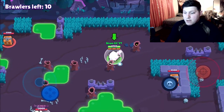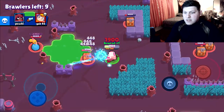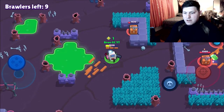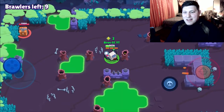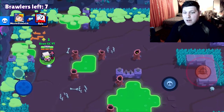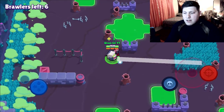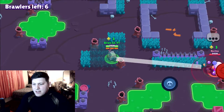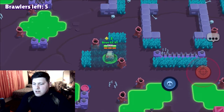Okay, first match of the day. We have a Piper — what a great matchup that is, Piper versus 8-Bit. Because he's so slow you can't really do much against Piper. But this is solo showdown, and you don't really get into 1v1s that often without somebody trying to third party you. That Nani just took that Piper out, we see B taking the loot, and then we see a Gale down there. Let's go ahead and clear these bushes.